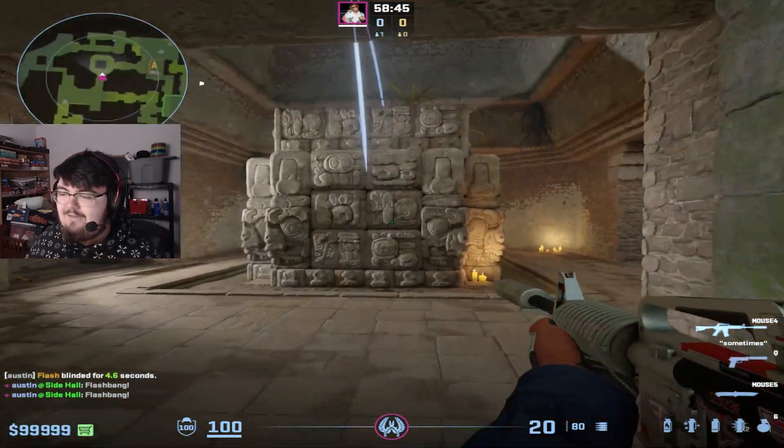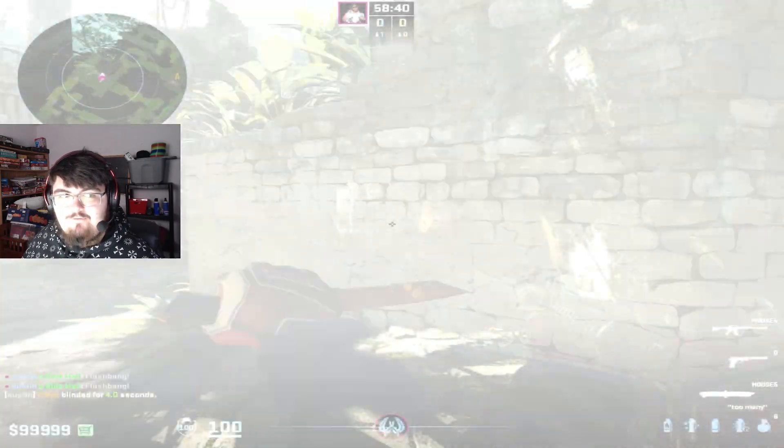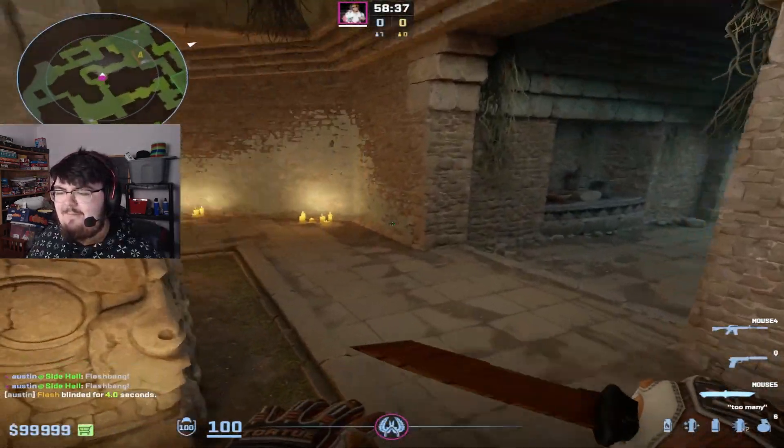The donut pop flash is super good because you can peek with this one. Anybody looking in towards donut will be full blind and it's really hard for them to dodge it, especially if they're farther away — they're never going to be ready for that. So go ahead and try either one of these pop flashes in your next game and let me know how they go.